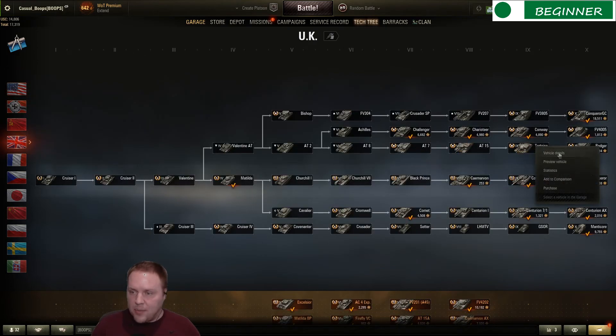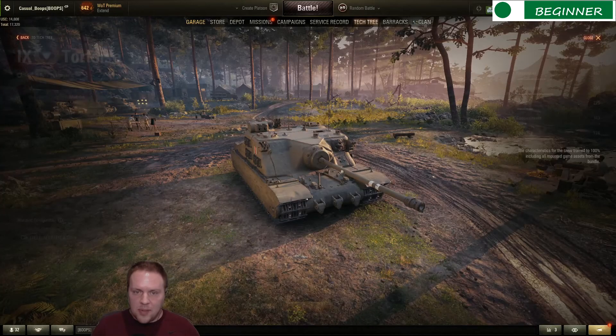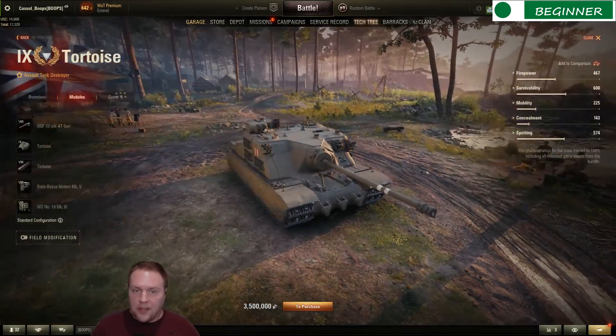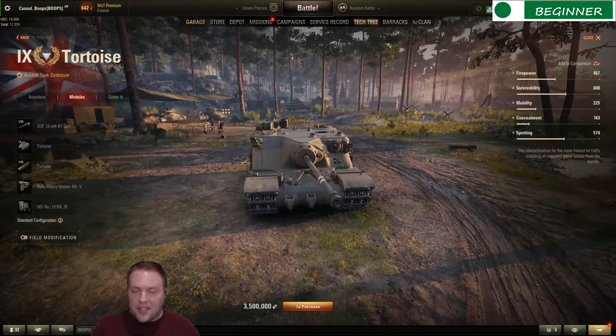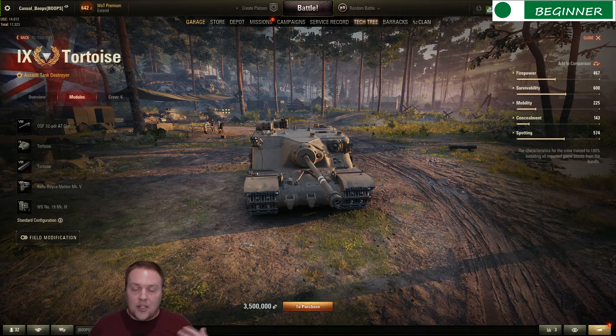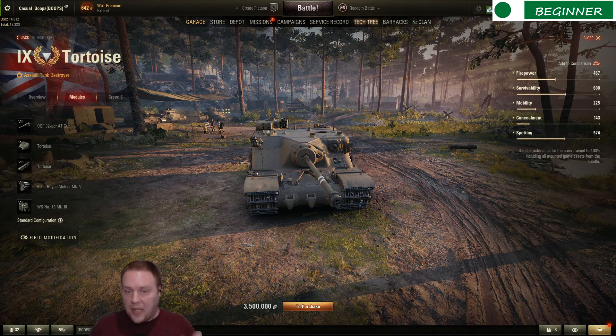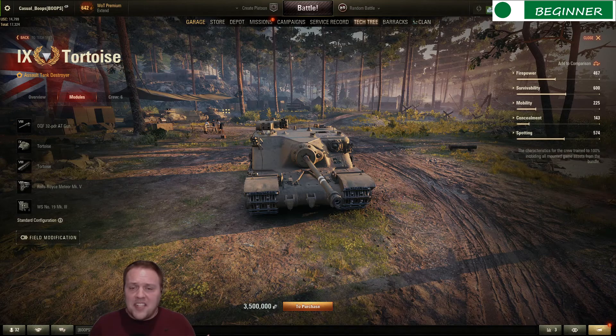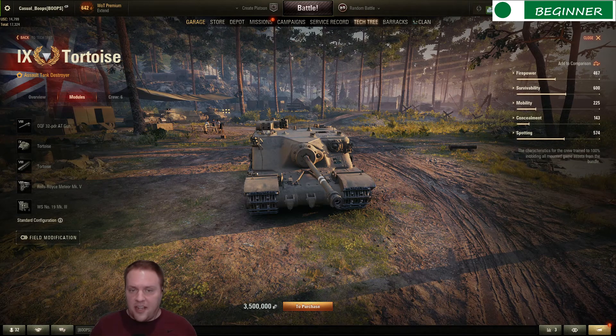A good example is the Tortoise. I don't have it because I've learned to hate that thing, but you hit the cupola — that's the weak spot. Once you know these things, the challenge is remembering the exceptions. The rule is lower plates, cupolas, things that stick out — bulges, commander's hatches — and there are a very small number of exceptions.